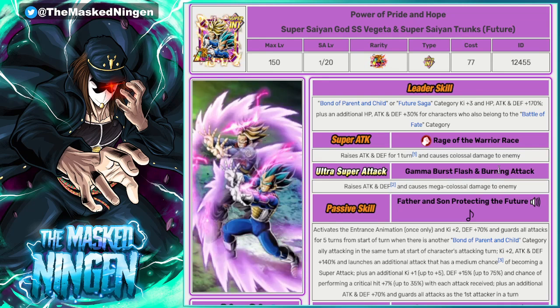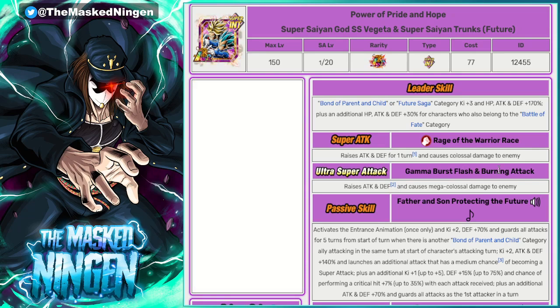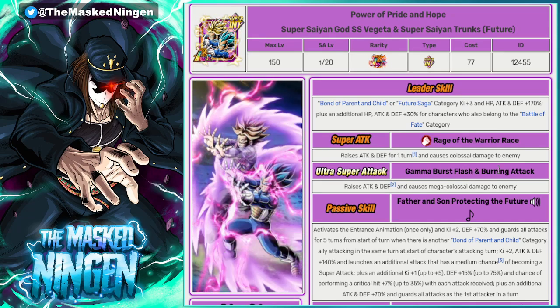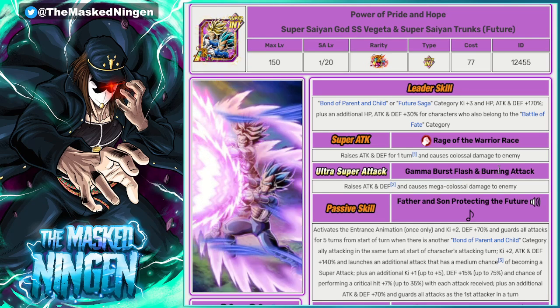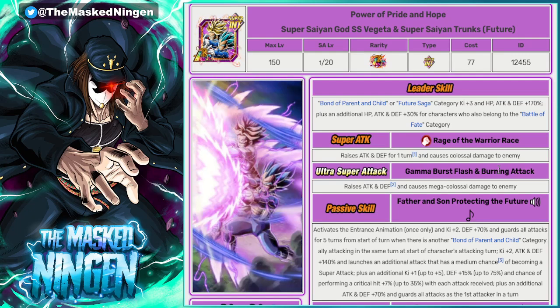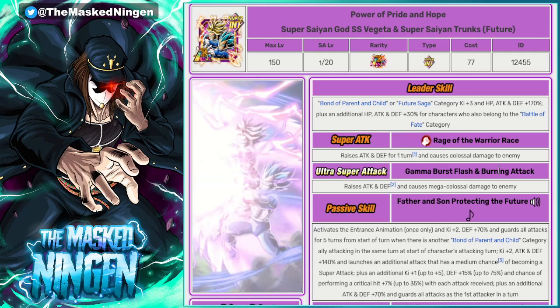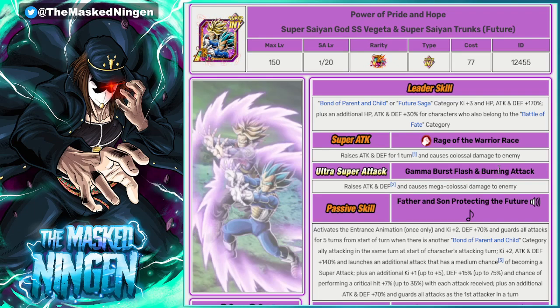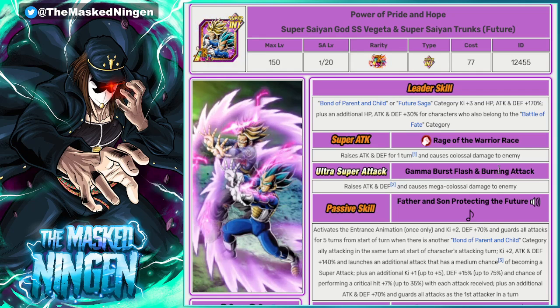They're one of the best units to run both of the Anniversary LRs on their 200% leader skill. So this unit is incredibly good — very good leader, slot 1 tank. If you don't have them, obviously even if you're summoning on the banner for the God Goku and the Vegeta, pulling these guys is going to be very, very good for your account. And they are absolutely a prime pick for red coins.